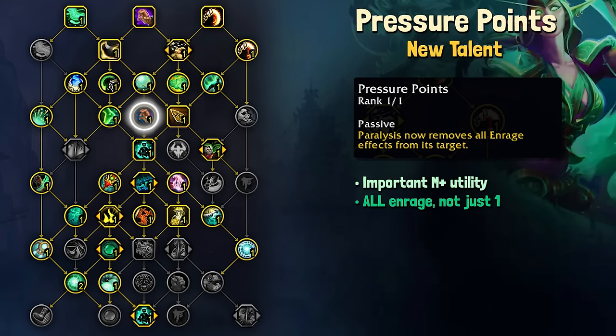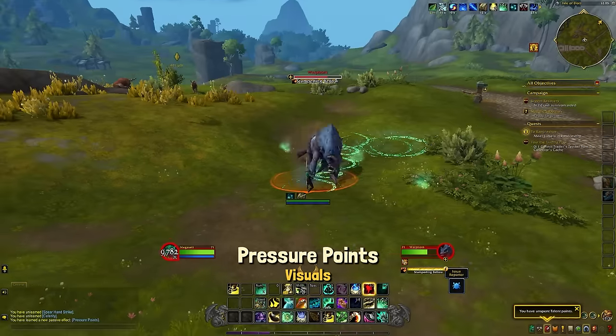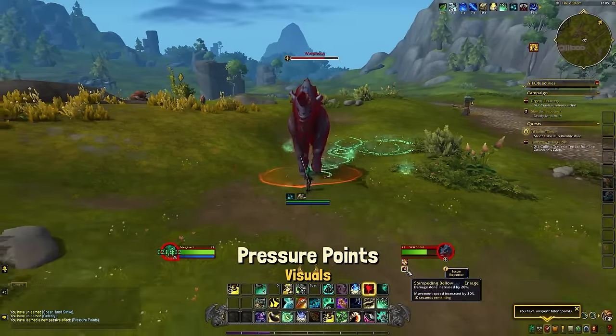This is so nice for Mythic Plus when it comes to group comp diversity for the Raging affix, as well as any default raiding mechanic. This gives us something that incentivizes people to bring Monks outside of just our damage or healing.